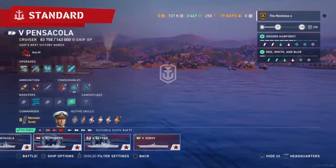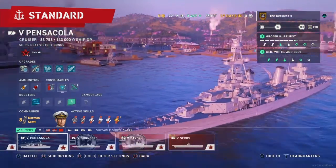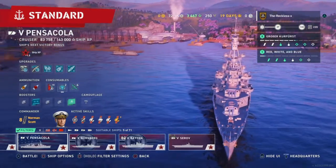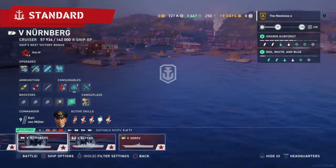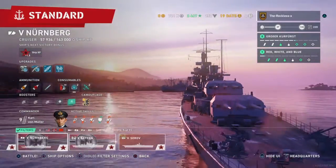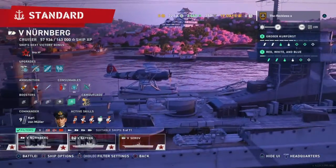Now, some cruisers don't have torpedoes, such as my Pensacola, but they make up for it in having bigger guns — this has a 203mm. Some cruisers have torpedoes but they have smaller guns, usually 152s, though they also usually have more of them, accompanied with some lovely torpedoes.